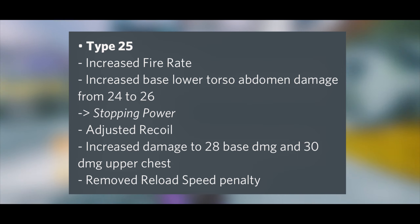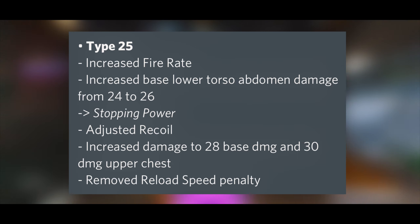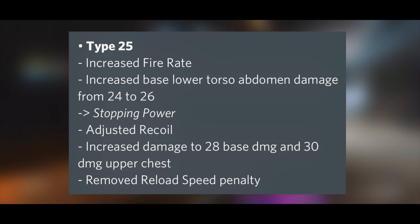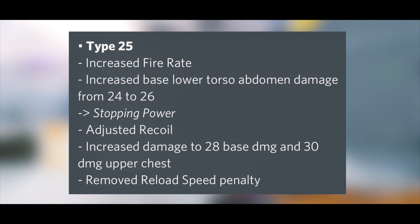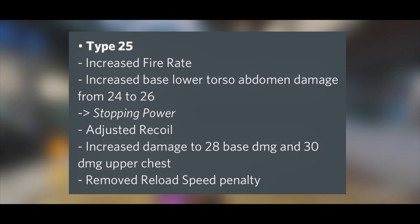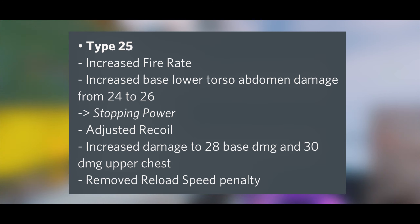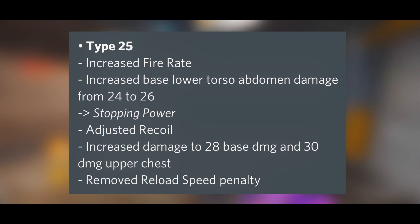Next up, the Type 25 is getting a buff — the fire rate is going to be increased, which is crazy since it already has a high fire rate for an assault rifle. The lower torso and abdomen damage is also being increased from 24 to 26. Looking at the Stopping Power attachment, there's an adjusted recoil, increased damage from 28 to 30 base upper chest, and the reload speed penalty is being removed. With the fire rate increase and damage buffs, I think this gun is going to be better next season.